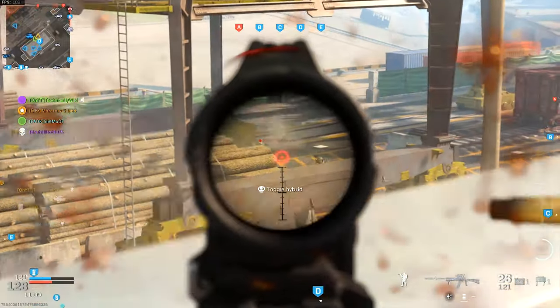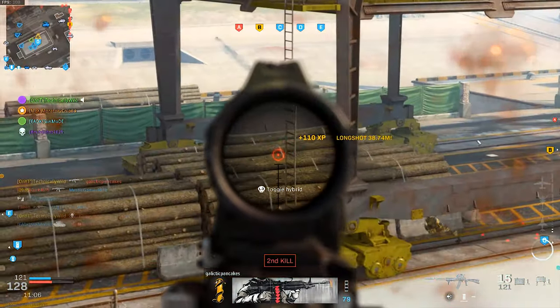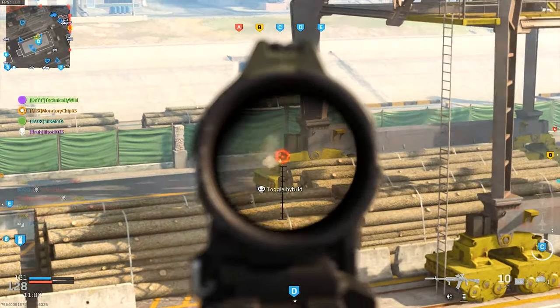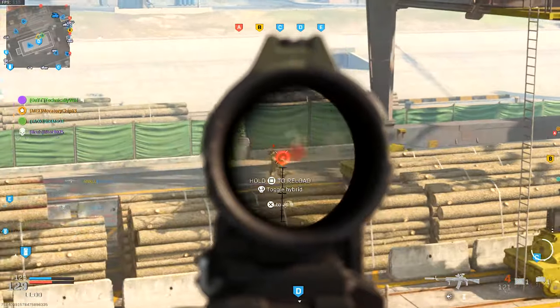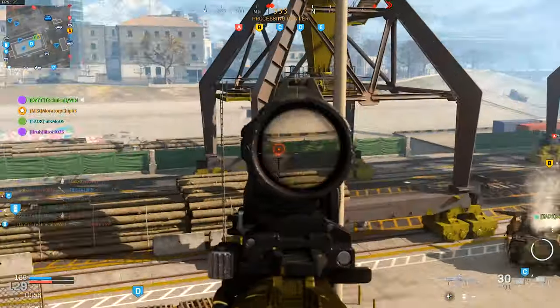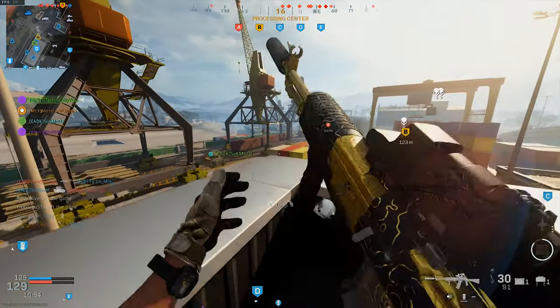That's the AN94 gold guide. I hope you guys enjoyed — leave a like if you did, dislike if you didn't. Check the description for Damascus camo playlists and map guides for Season 5, and subscribe for more videos. Check the Discord link in the description to come chill with me and the homies. I'll see you in the next one.